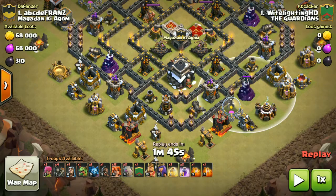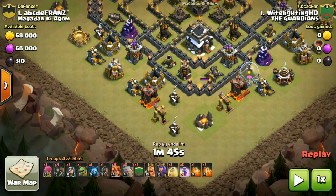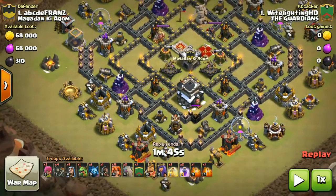First of all we got two golems on those two defenses, clearly clearing this funnel, and after that we got the third golem over here. We drop some wall breakers to take out this compartment, then heal, rage, heal, rage.